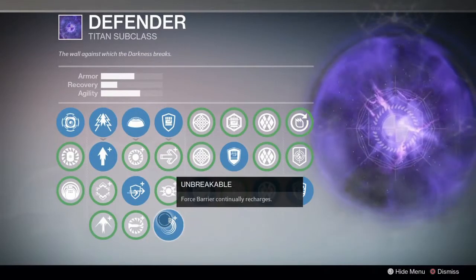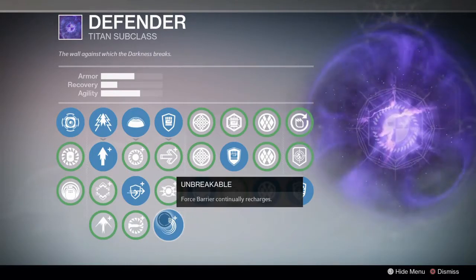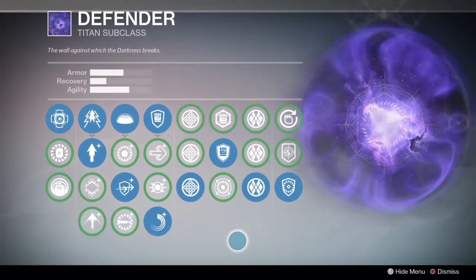Unbreakable — this way, if the force barrier takes damage, it won't stay damaged. It'll come back over time like your health tends to. Blessing of Light and just increased height. So that's how I'm loaded out.